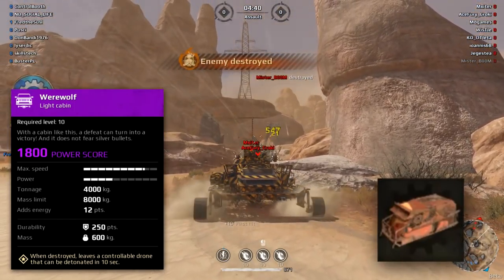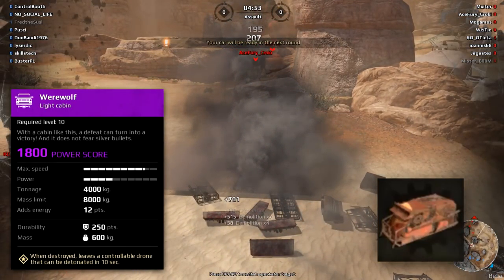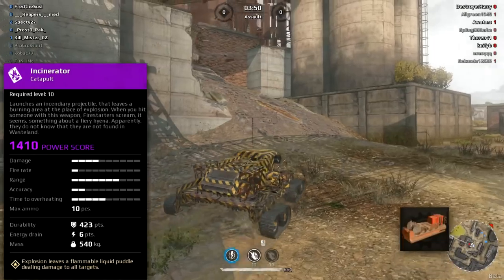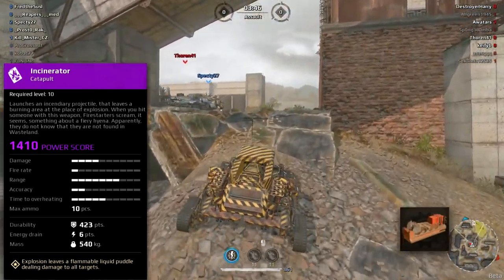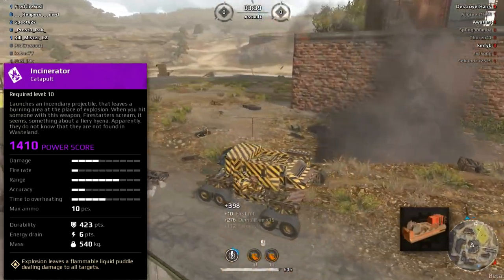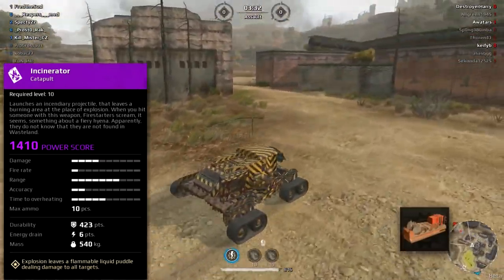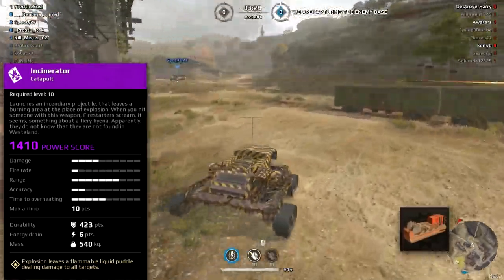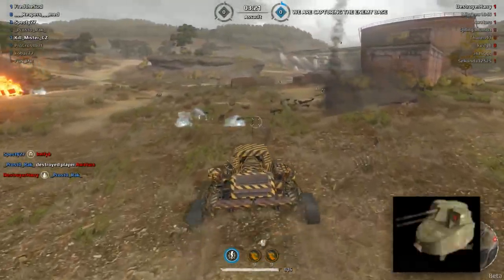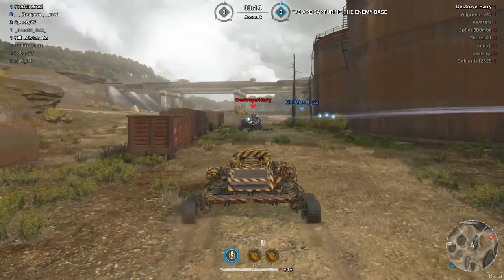The Werewolf cabin — when it's destroyed, it deploys a suicide drone dealing between 300 and 500 damage depending on how close you are to the enemy. The Inserator catapult is a big disappointment. It's a support gun — it catapults a gas can and the explosion leaves a flammable liquid puddle, dealing damage to all targets. If you like supporting teammates it's for you. Also, they added something new to the Caucasus weapon: now you have to select the target manually.